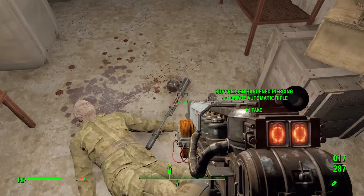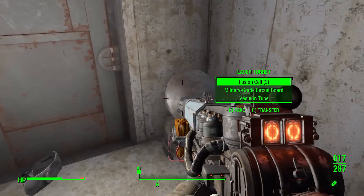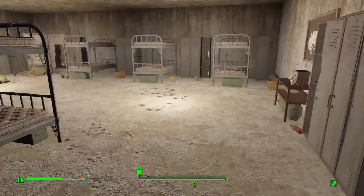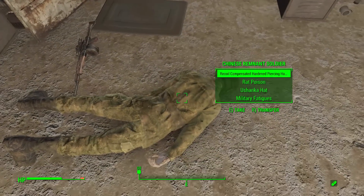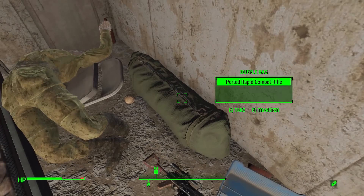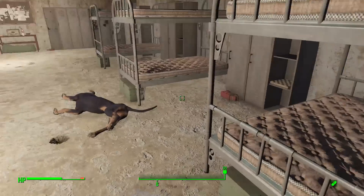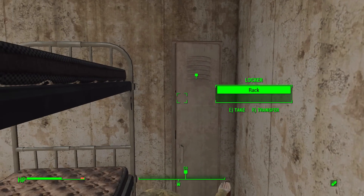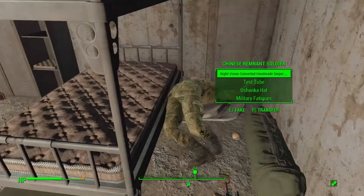They all have the handmade automatic rifles from Nuka World, which is nice for getting extra ammo. Clearly we need an ID card — where do I find it? Let me check the other corpses. Got some ushanka hats but nothing useful. I did throw a grenade in here — I hope it didn't launch the card somewhere. Oh wait, there's a map marker — I was so busy thinking about loot I didn't notice. That marker must be for the door.